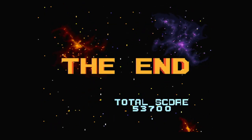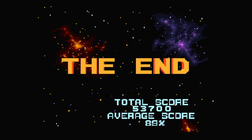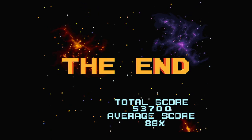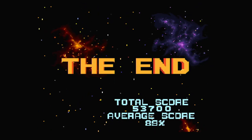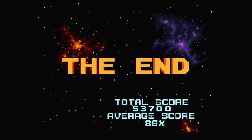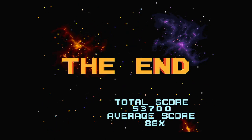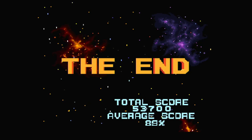And that's the end — total score and the average score. What can we do on this screen? Can we press anything or not, or do we have to wait for a bit? Nothing's happening. I think it off-locks and it crashed.